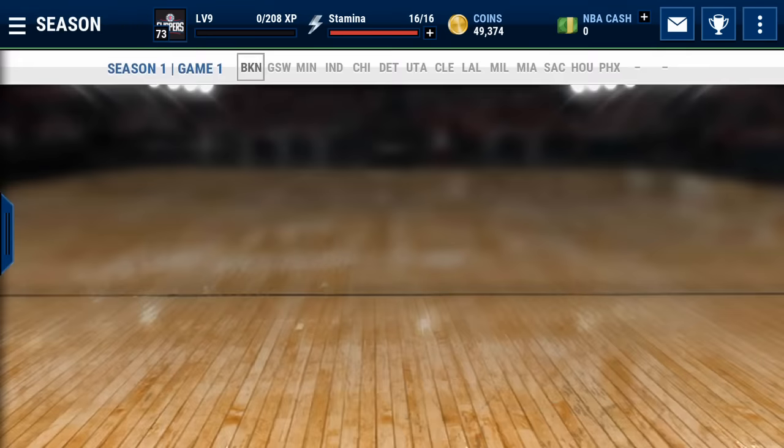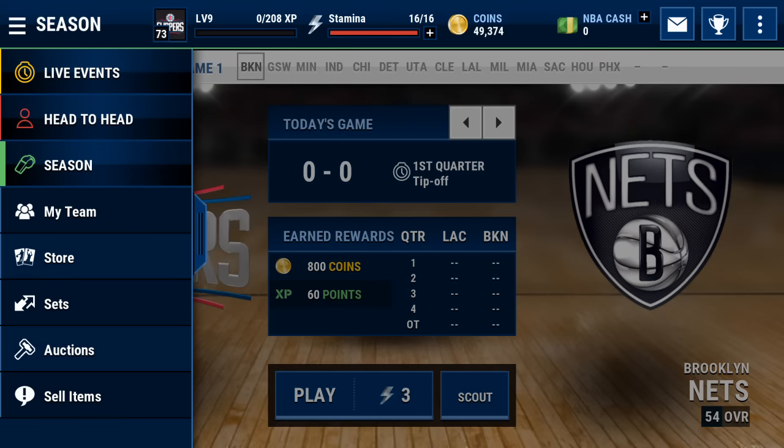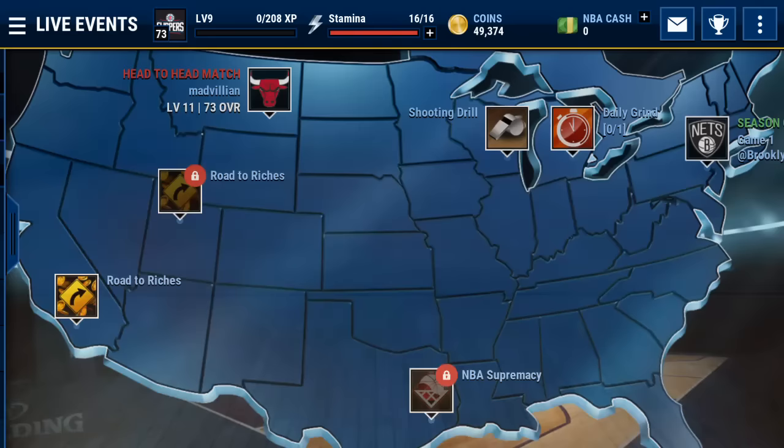You also have your season games - these are a great way to make coins. You do get 800 coins and 60 XP points that will help out your stamina as well and your level, so that's a great way to get coins.